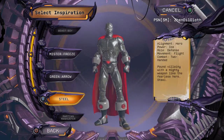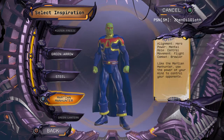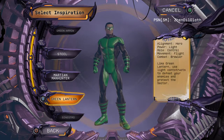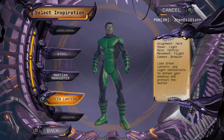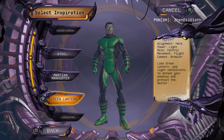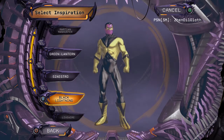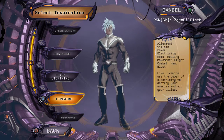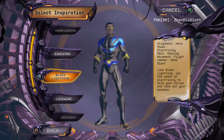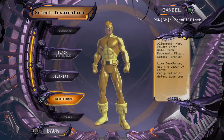You can see how easy it is — they gave ice powers to Steel, which is a way to go. Then there's Martian Manhunter, and once you reach Green Lantern, you can only use those characters if you're legendary or have purchased the power. If you're a free-to-play player, you won't be able to use the Green Lantern template, Sinestro, Black Lightning, or Live Wire, since those use powers you have to purchase, like electricity or light. Geoforce uses earth.